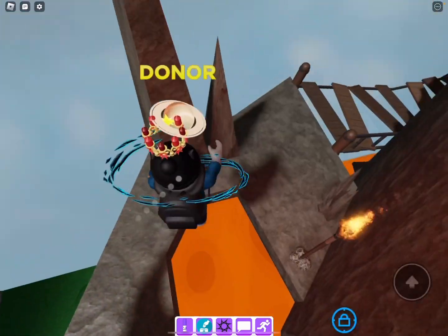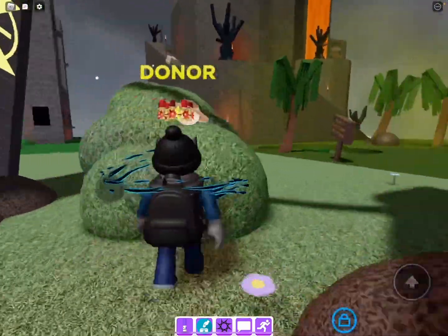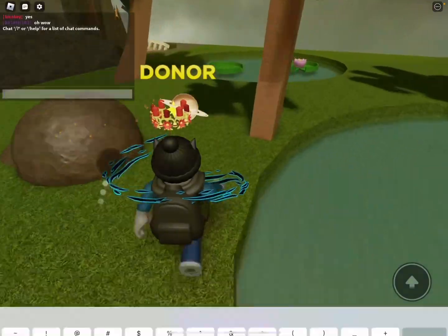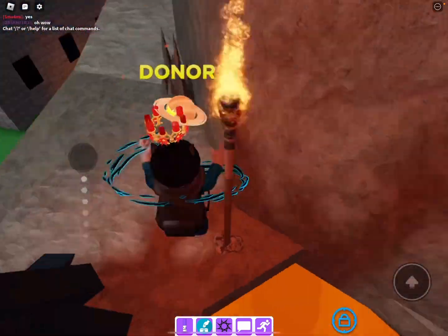And once you go up the hill, you'll have to go to a specific spot — and I just died, don't do what I just did, okay. That is not a good thing to do, but we all make mistakes.